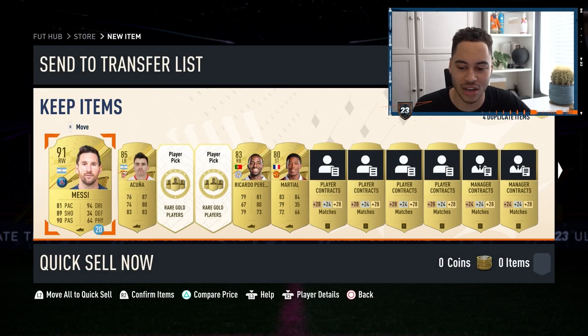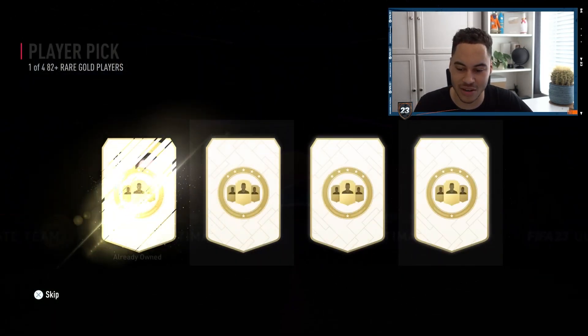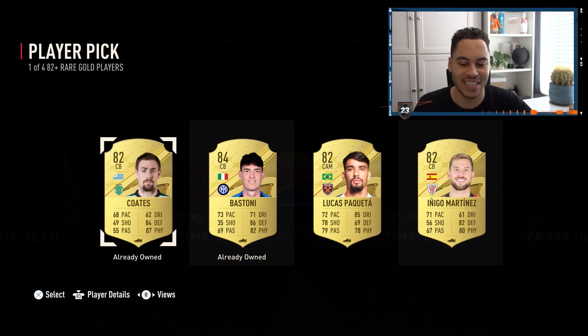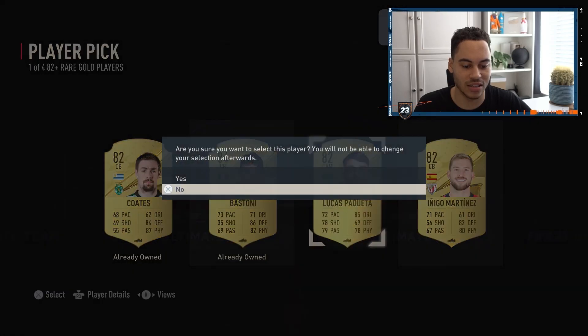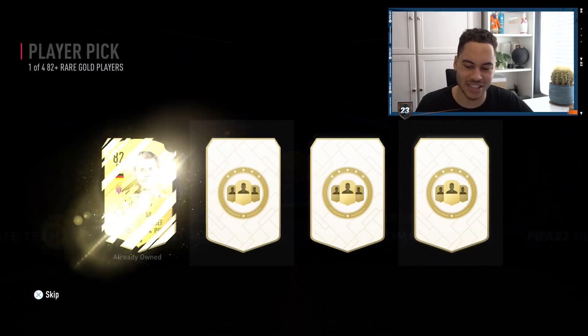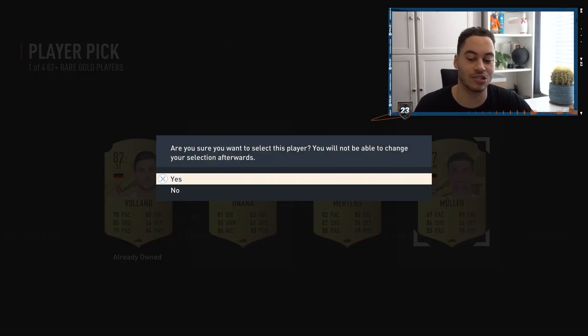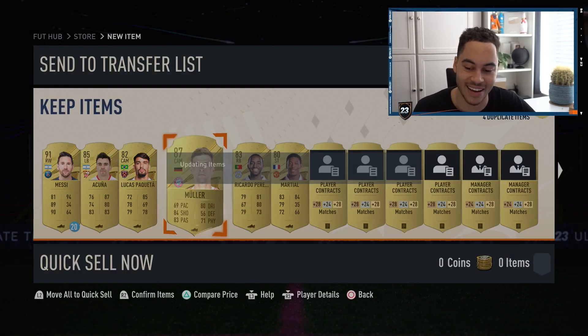We get a nice little Messi on loan, but these are the two player picks — 80 plus. Can we get something good in one of these? Bastoni is already an untradeable, so I will take Paquita. In our second player pick — can I get something good? We get Muller, he's 87. He's straight fodder, but I will take that, I guess.